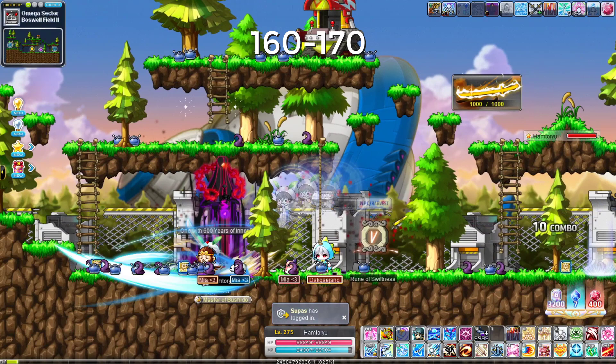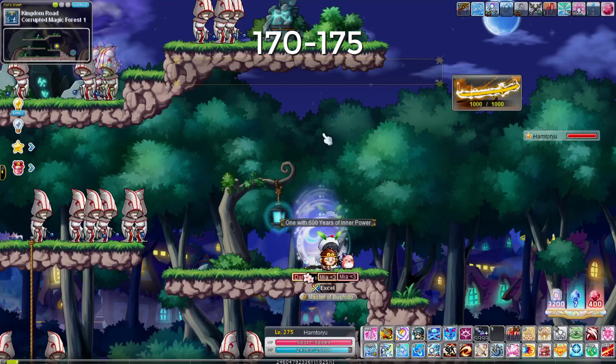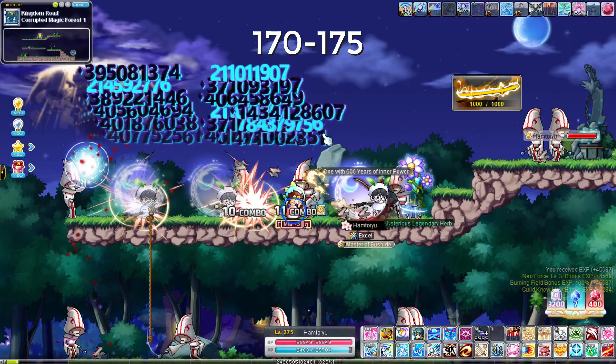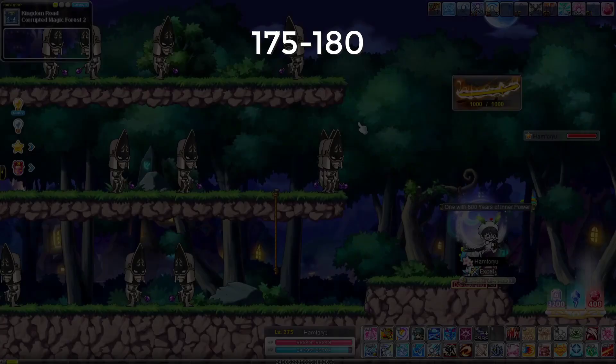At level 170, go to Corrupted Magic Forest 1 in Critias. The layout is good, there's a high mob count, and Falcon's Honor reaches very far up. Jump around, Sun Rendon, Dunkusen, and use your movement skills to traverse the map. At 175, move to Corrupted Magic Forest 2, which is even better — stay here all the way to 180. Falcon's Honor pretty much clears most of the map on its own.